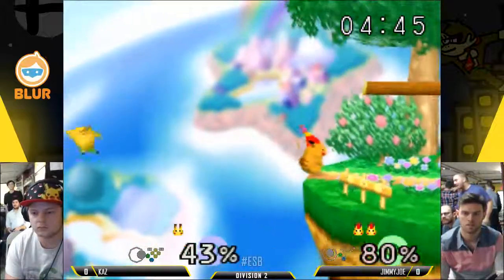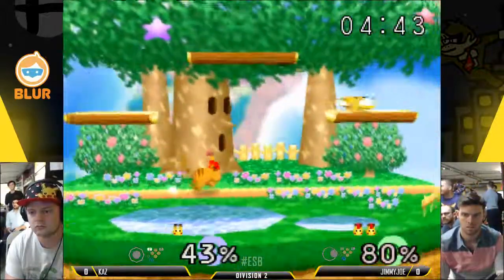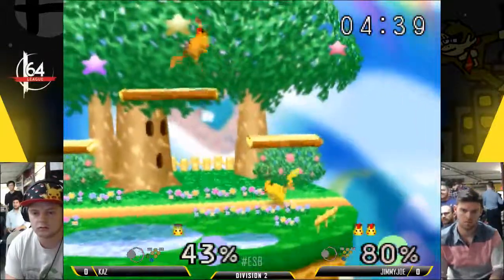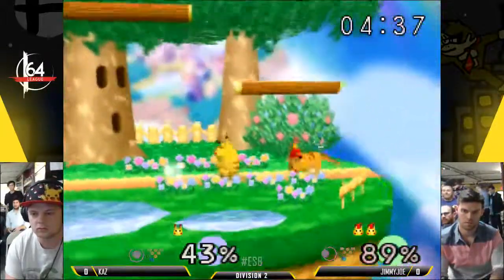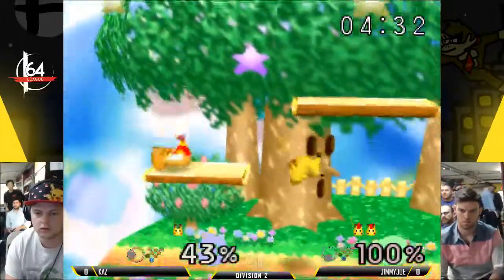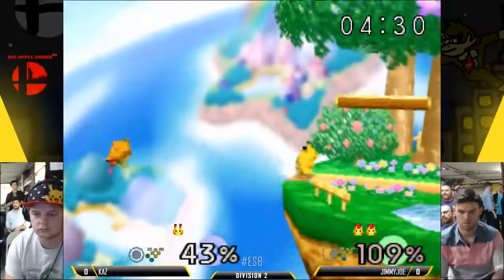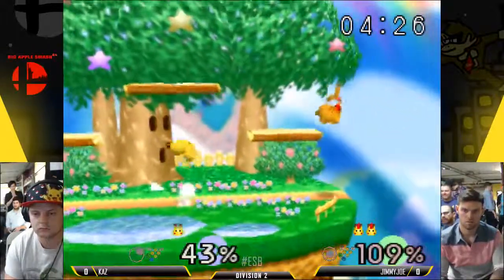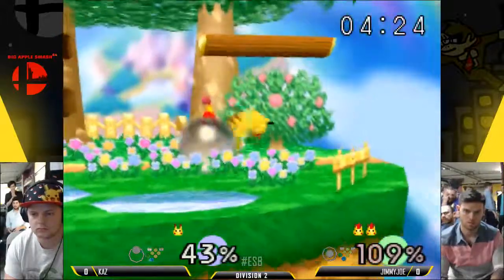Quick movement from Jimmy Joe, following him off the side platform with a fast fall Nair — that's pretty difficult. That's good pressure here. Kaz started off strong, but Jimmy Joe took the lead. He's not that far ahead, but if he can just hold on to the stock as long as possible he gets more percent. Just a ditto.